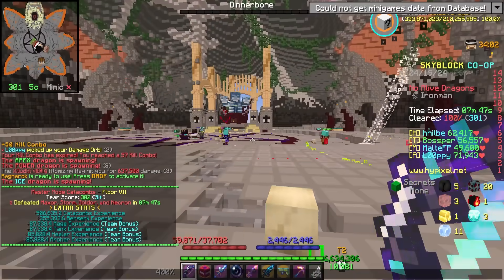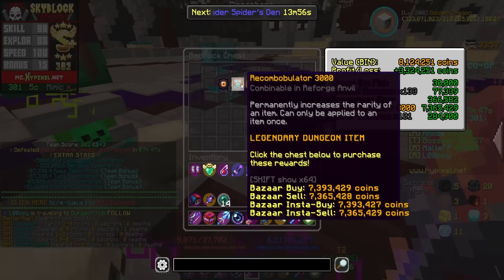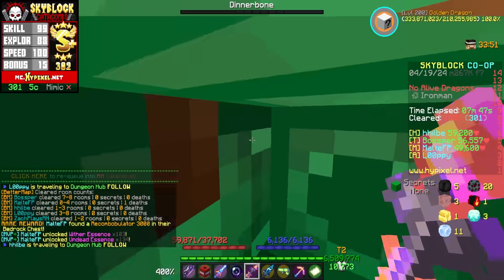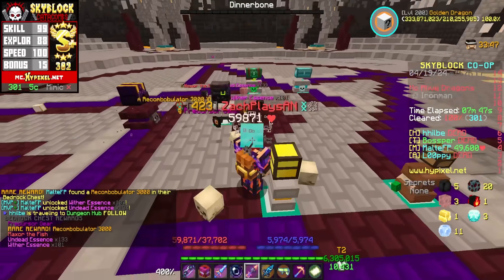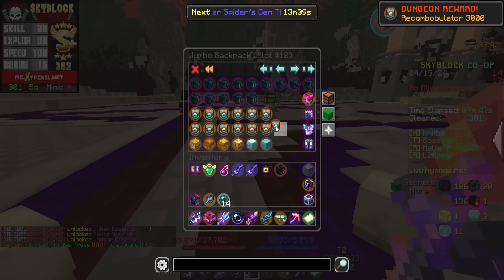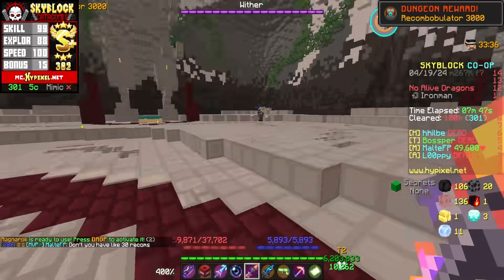Another run in the books. I think we're losing our tank - he said he had to go at some point during the run. Ooh, Recom! Recom for 4.8 mil - I will take that, don't mind if we do. Not even gonna reroll it. I've been using a lot of Recoms recently, and it never hurts to have extras. There we go, I will take another one. Look how many Recoms we got - actually never mind, I still have a lot more than I thought. 13 extra Recoms? Hey, we'll need them at some point.